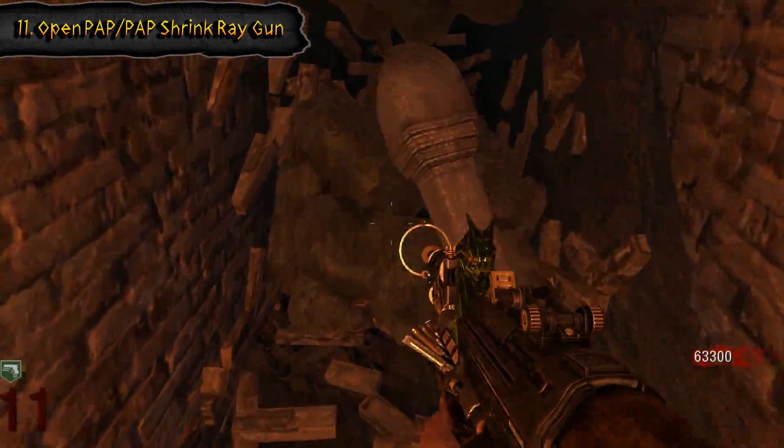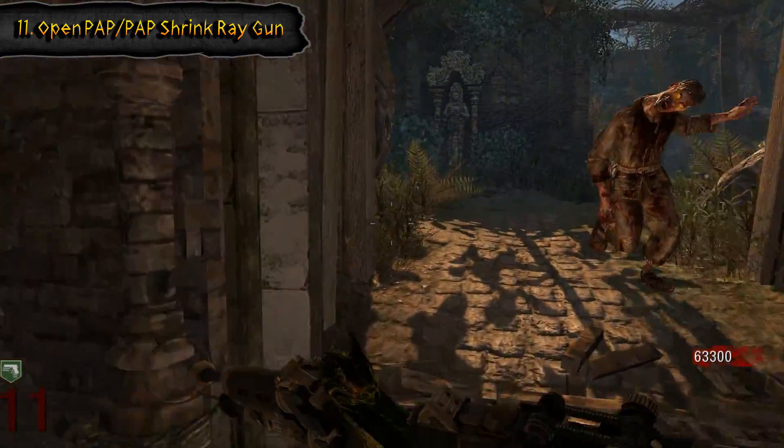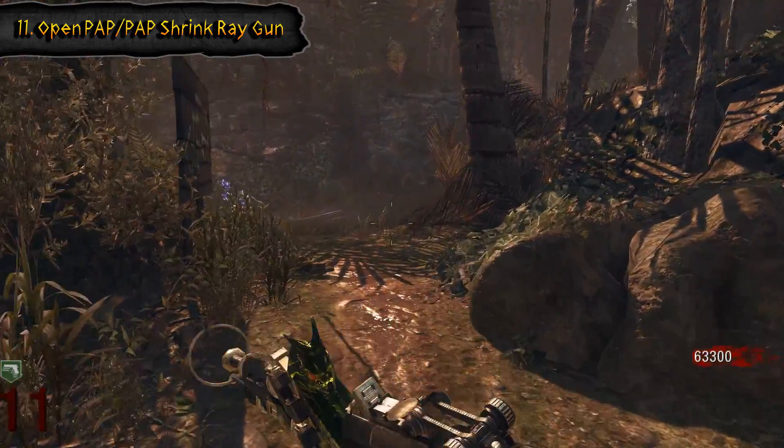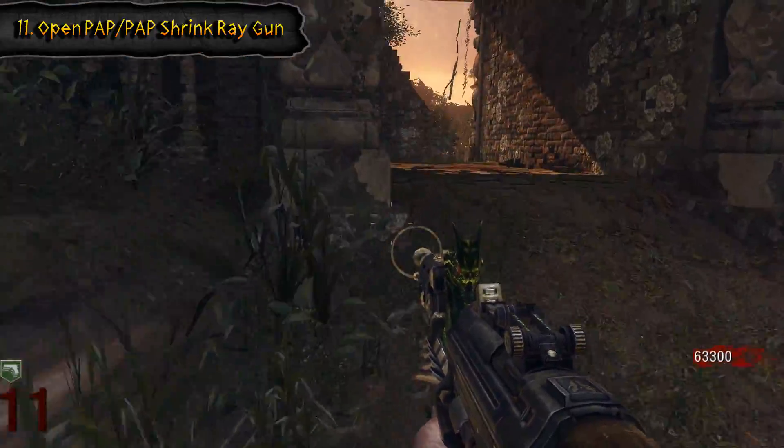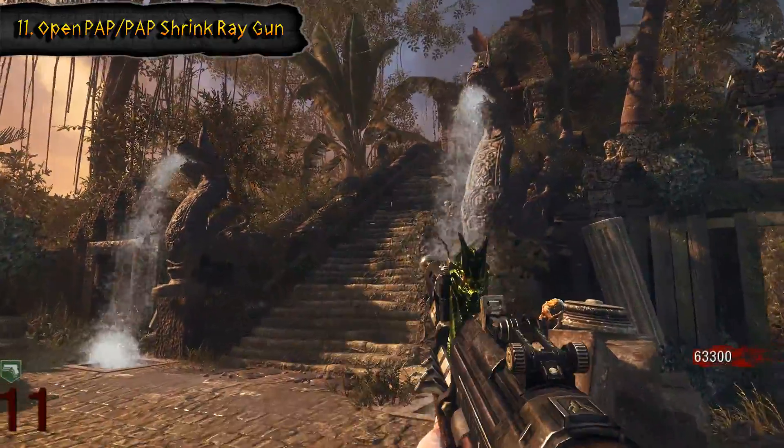You're going to need to pack-a-punch the shrink ray to do some of these steps. It will require all four players to stand on four different stones scattered throughout the map — I've got that in the chart. Once you push down on these stones it's going to open up this walkway and you can run up there and pack-a-punch.